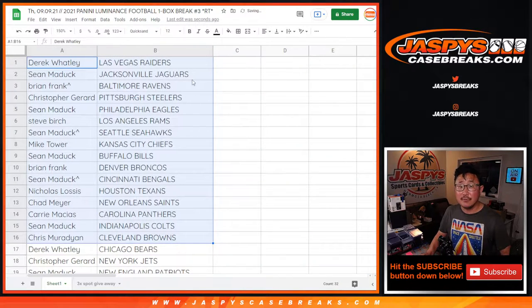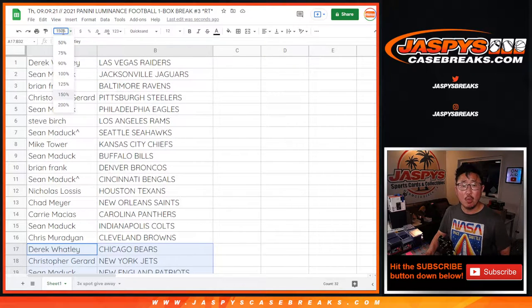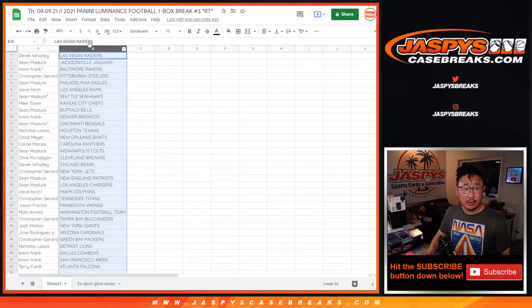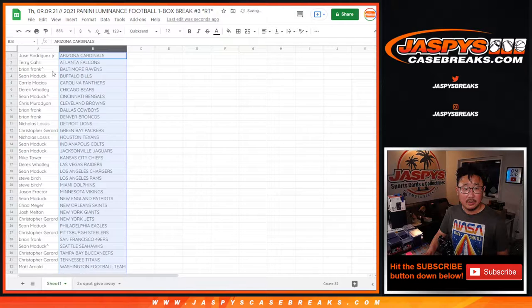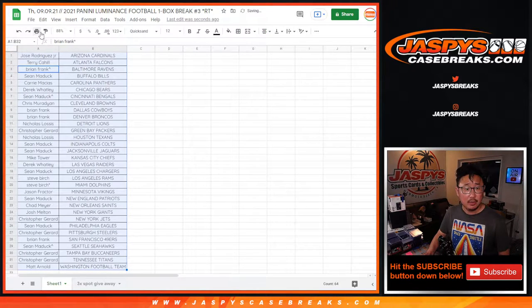There's the first half of the list right here, and there's the second half of the list right over here. This is 2021, so think about your current draft class. Jaguars, Bears, Niners, Patriots.